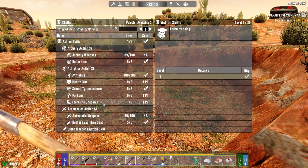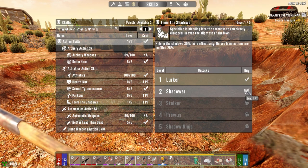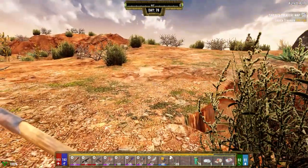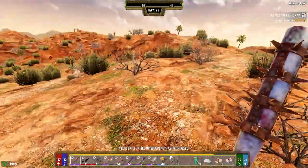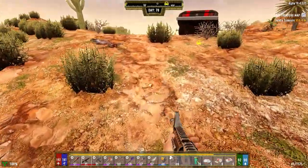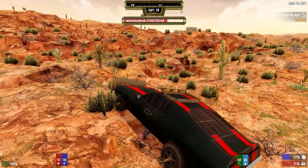We've got two skill points available. 'From the Shadows' - I was complaining that the zombies can hear me and this is the reason why: I don't have any stealthiness right now. The more I crank this up, the less chance they're going to have to hear me when I'm in a POI, because right now I do one thing and they're all on me. The Walmart was a good example - took one shot and they were all on you. Hopefully now with that upgraded it'll be better.